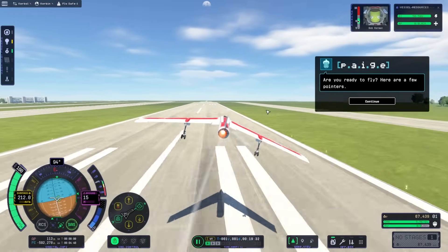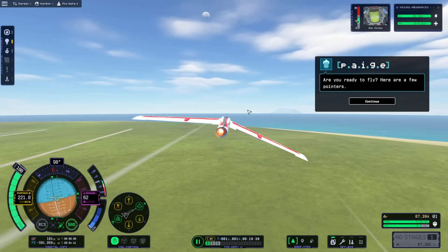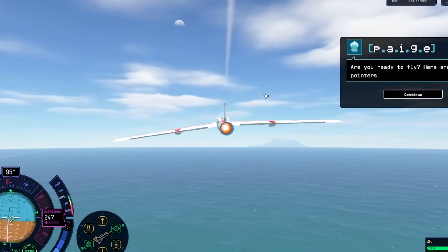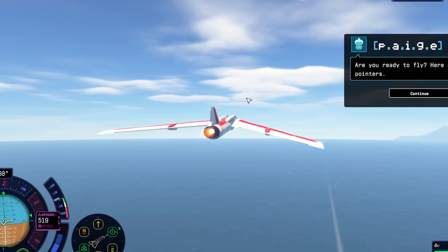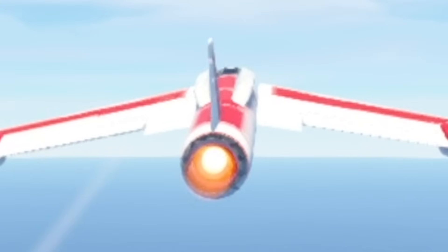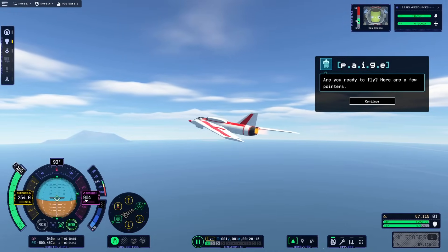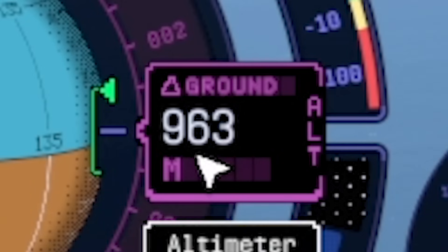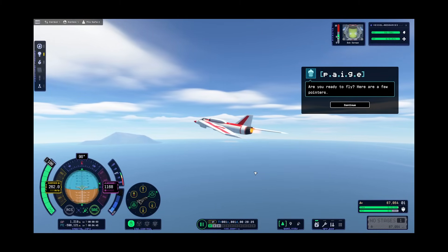We are really struggling. But as this gets faster, particularly if we go over the sound barrier, this should be a much faster plane. It's just a case of can we get up to the same altitude? Altitude is still rising so we're good. We just might have to be patient and hope we don't run out of fuel. We're up to 2,000 meter altitude — I'll just level out now.